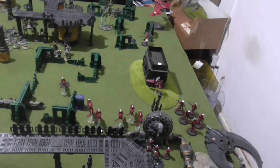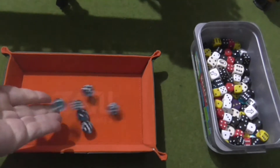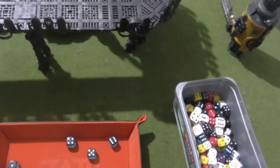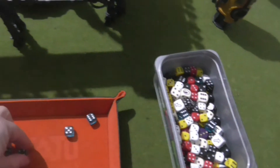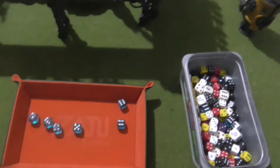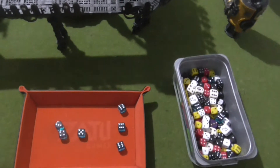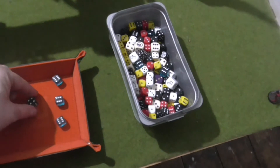Going into Eldar turn 2, I'm now up to 18 victory points because I hold 4 objectives. Rolling my Strands of Fate: I've got an Advance roll, a Psychic test, a Hit roll, a Wound roll, and 2 Saves. I'm going to reroll that Advance with my Farseer — that's another Save. I think I'll keep the Hit roll and the 3 Saves.